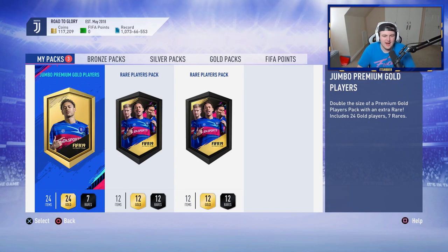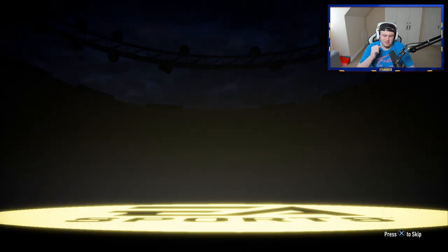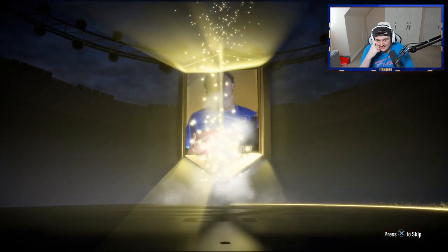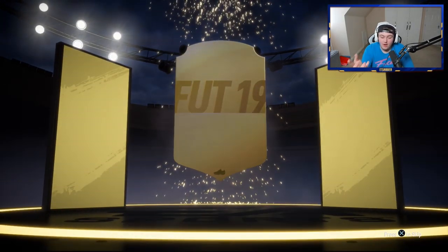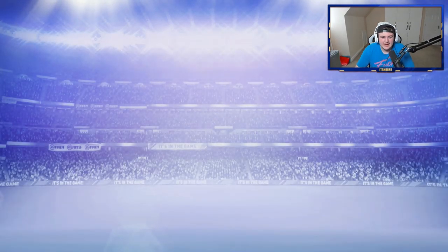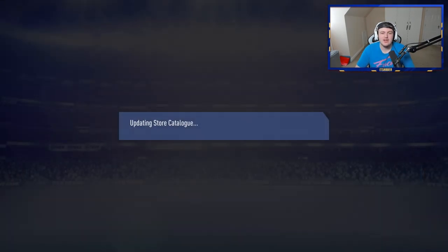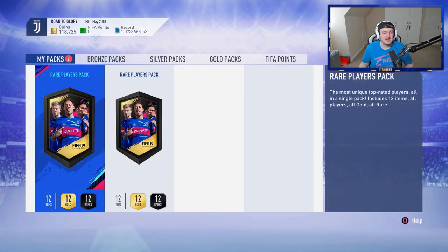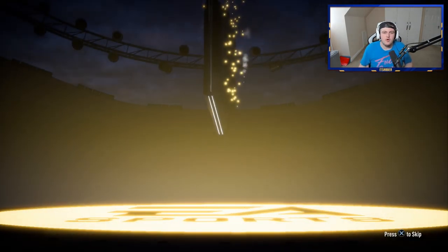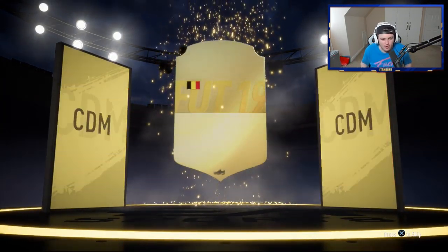I'll be lying if I said we had any noteworthy packs so far. We kind of haven't packed anything, so I'm hoping that'll change in the next three packs. It's been a lot of 83s and 84s — no one really cares about them. We're going to get a lot of these in the next month and a half. I'm preparing you guys for when we open 7.5k packs, we're not getting walkouts, and we're getting like 84 Depay — that's going to sell for like 25,000 coins at the start of FIFA 20. That is the plan.